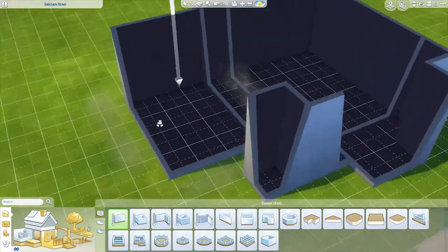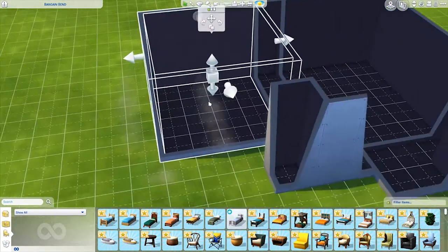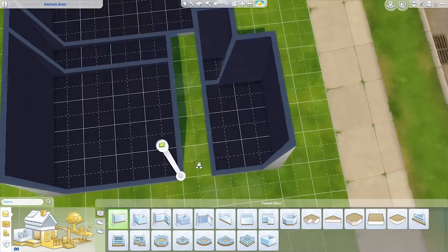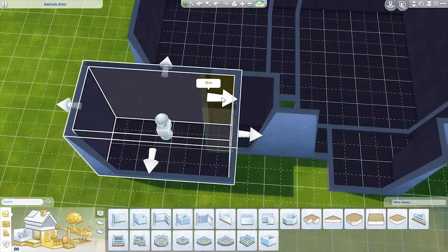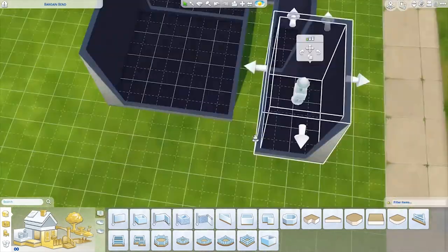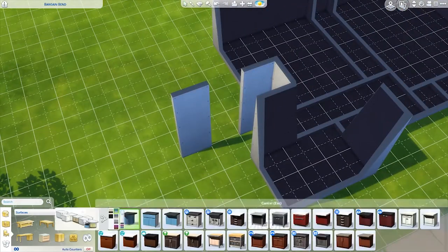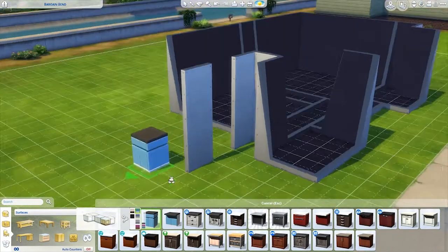Because we can't edit apartments in the Sims 4, I've decided to go ahead and make it into a house instead. I know you can kind of mess around with the walls and stuff inside of an apartment, but you can't actually build the exterior of it, so I thought I'd go ahead and make my apartment into a house.